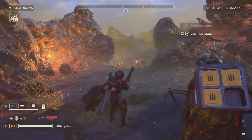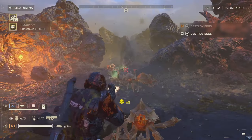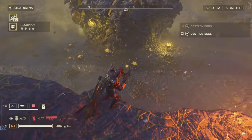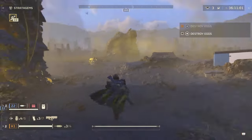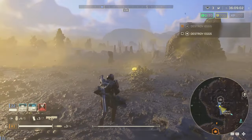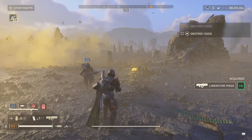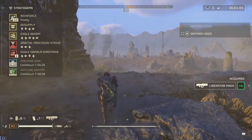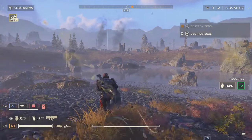Airborne annoyances — the gunships. Just when you thought it couldn't get any worse, enter the new gunships. These flying fortresses are essentially heavily armed delivery systems for devastators, dropping these tank-like units onto the field while bombarding you with a mix of missiles and laser fire. The skies have become a no-fly zone for democracy, with these gunships capable of being produced en masse by automaton factories and known to swarm players in numbers.